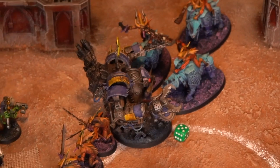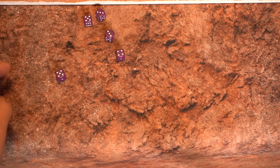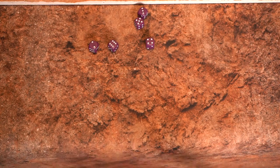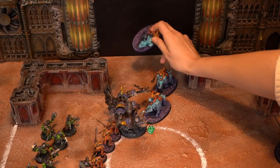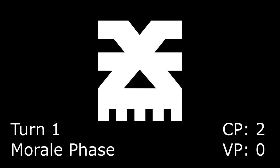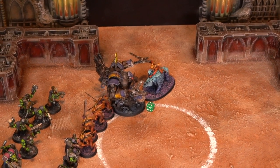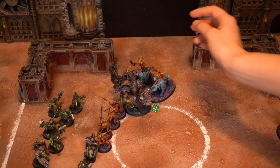Now I get to fight back with my Deff Dread. It would be tempting to get rid of the Bloodletters, but I'm going to go for the Bloodcrushers. With a little bit of help from my Death Skulls reroll, hitting on 3s and wounding on 2s — everything goes through. Dave is reduced to his 5+ demonic save. He saves 3 of them, so one of them still survives. Now rolling for morale starting with the Bloodcrushers — because that demonic icon is still alive, if I roll a 1 here, another Bloodcrusher gets to come back. And wouldn't you know it, we get one back! That Bloodcrusher is thirsty for more blood.